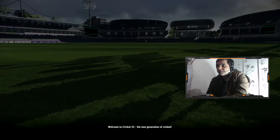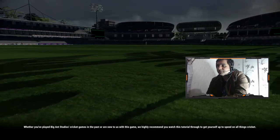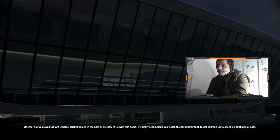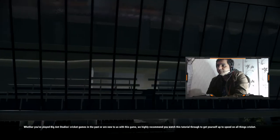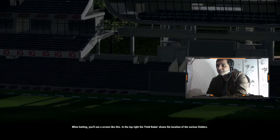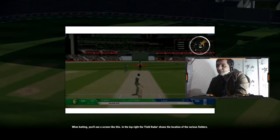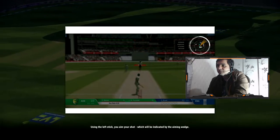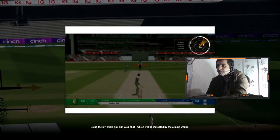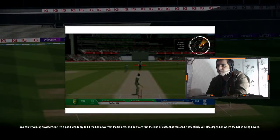Welcome to Cricket 22, the new generation of cricket. Whether you've played Big Ant Studios cricket games in the past or are new, they highly recommend watching this tutorial. When batting, you'll see a screen like this — in the top right, the field radar shows the location of the various fielders. Using the left stick you aim your shot, indicated by the aiming wedge. It's a good idea to try to hit the ball away from the fielders.